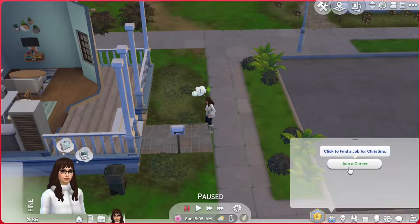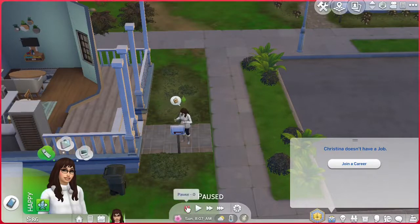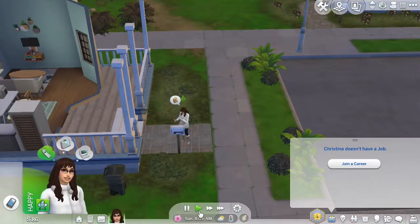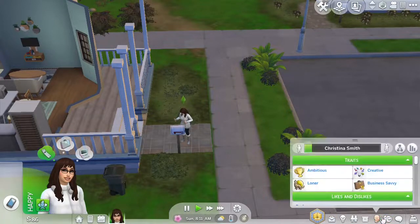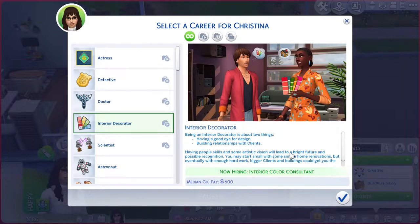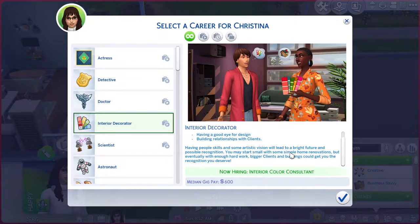I at least wanted to ensure that we got to the gameplay. We have this nice little moodlet here — 'impeccable taste.' We have my sim self right here, very generic Christina Smith. Obviously that is not my real last name. And here we go — the interior decorator career path. Being an interior decorator is about two things: having an eye for design and building relationships with clients. Having people skills and some artistic vision will lead to a bright future. You may start small with some simple home renovations, but eventually, with enough hard work, bigger clients' buildings could get you the recognition you deserve. The gig pays 600 simoleons. Let's do it.